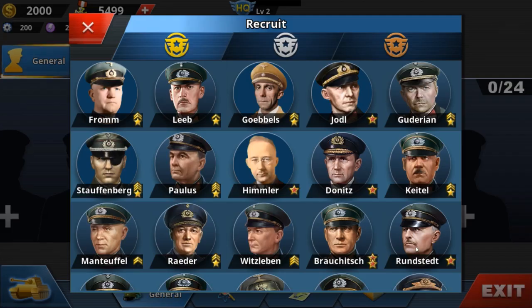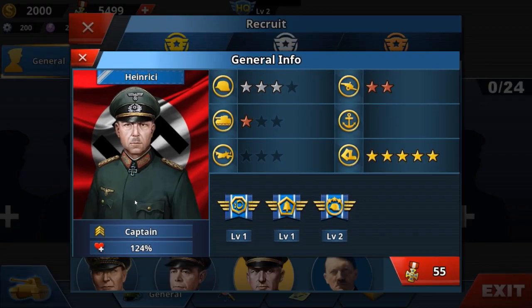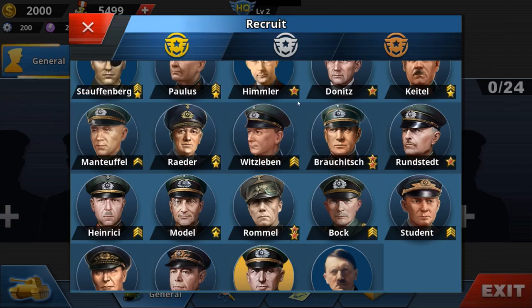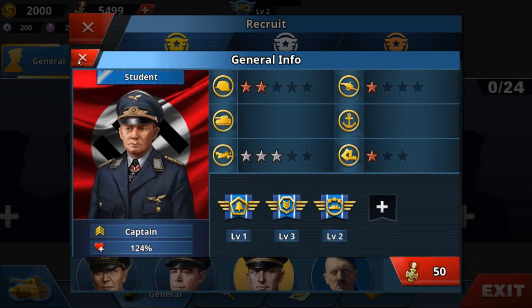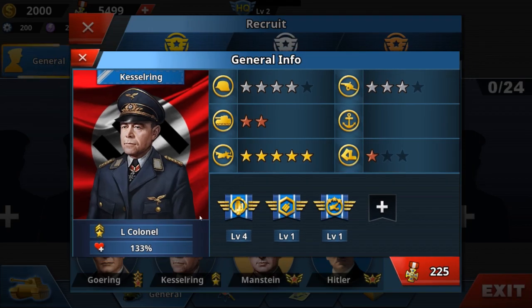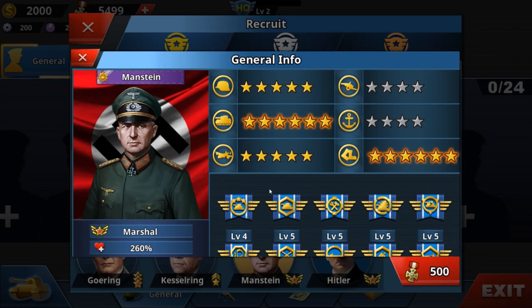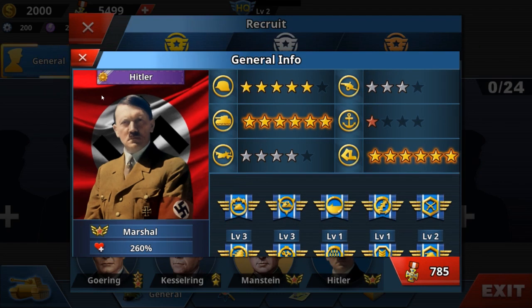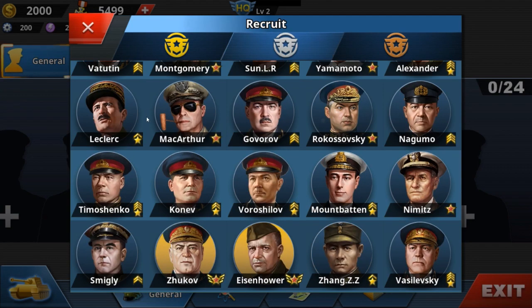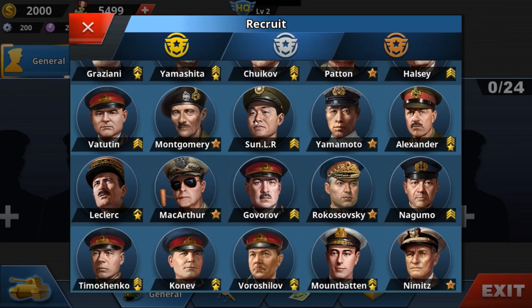Continuing through the generals: Brauchitsch, Rundstedt, Heinrici, Model — also a good one, a field marshal they called the Reich Marshall back then — Erwin Rommel, Student, Göring — this one looks legit, love it — Kesselring, Erich von Manstein, and finally Adolf Hitler. All of these are maxed out — very good.